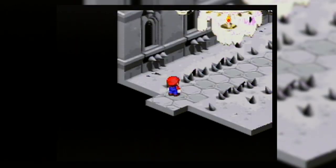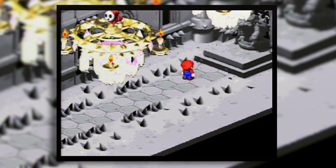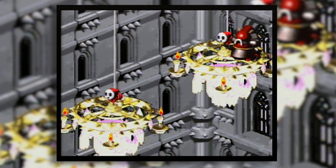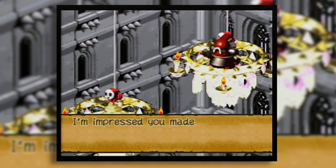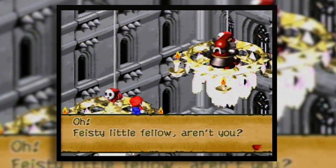Now we've made it to the last room of the castle, which looks like the last room we were in before a long time ago. Game's almost over - gotta reuse assets as much as we can. And we have this random samurai robot guy.